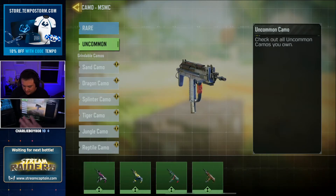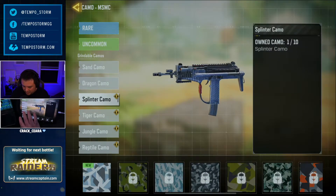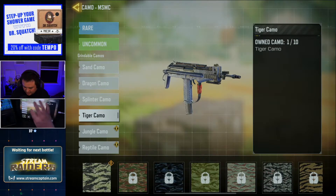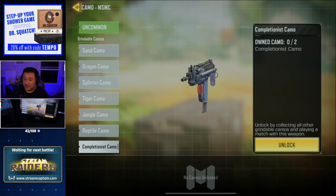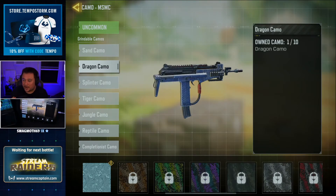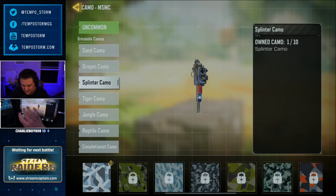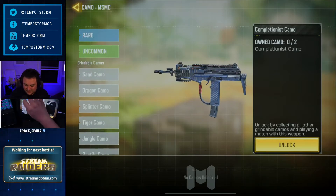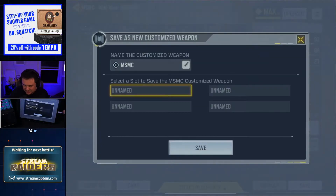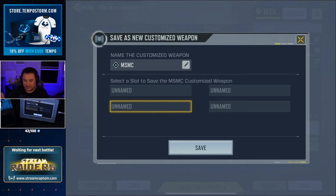For camos, you can now filter between rare or uncommon. We have grindable camos: Sand, Dragon, Splinter, Tiger, Jungle, Reptile, and Completionist — unlocked by collecting all other grindable camos and playing a match with that weapon. For those of you that love to grind specific things in the game, this is going to give you so much content. Once you're happy with your weapon, hit save at the bottom right. You can name a customized weapon and save four different ones.